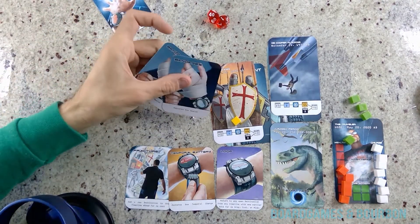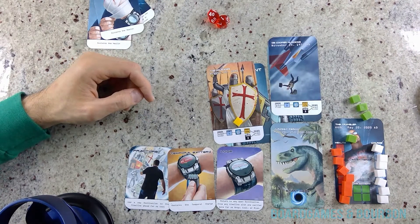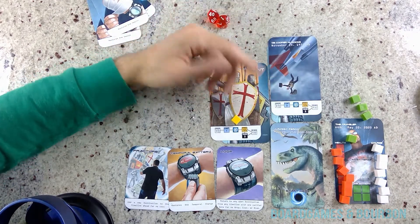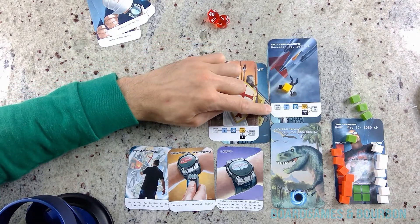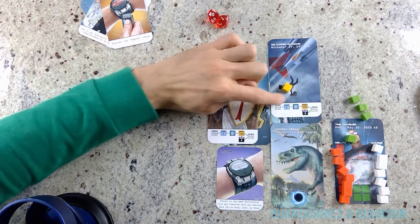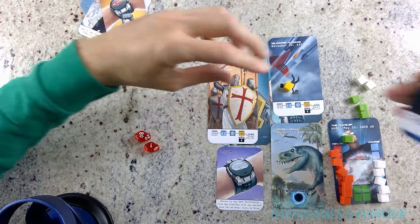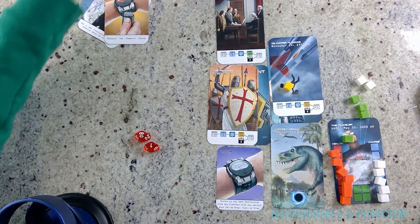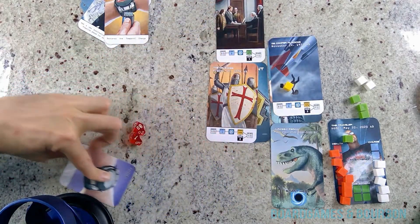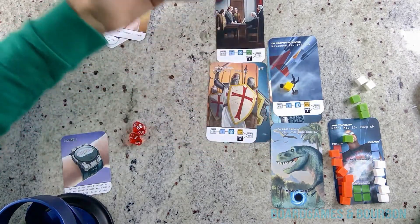I'm going to play two of the bandage cards in my hand — that's just going to give me two of my health right back. Now I am going to go here for another example of what goes on. To go there, it says I have to get rid of two cards — my temporal charge and my fracture. I have to pay two temporal charges. I've traveled there. Successfully traveling there opens up another card, which is in another progressive timeline. When you move between locations, you can only go forward in the timeline unless you play a loop card, and a loop card will let you go to any historical point.